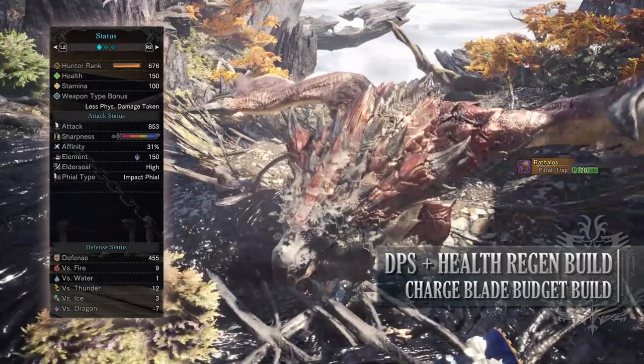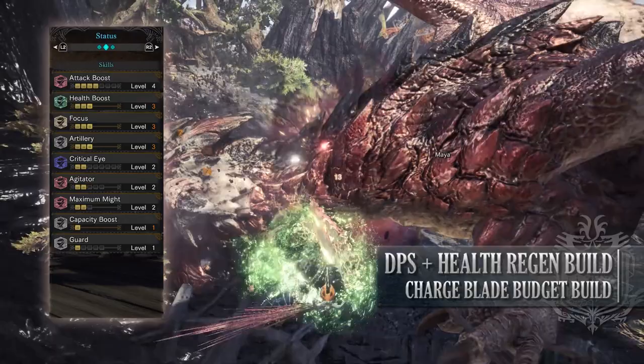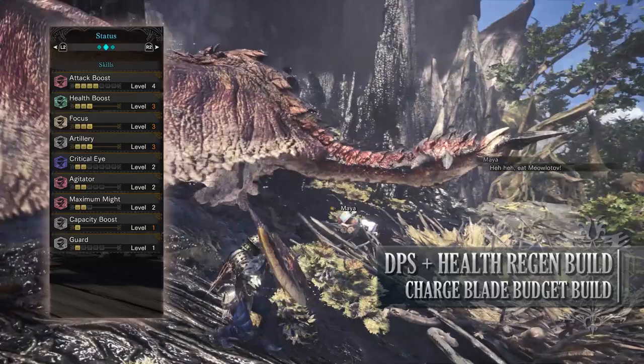As for your defenses, you have fairly high defense, especially against fire, but you're fairly weak to thunder and dragon. As for the skills, you'll have Attack Boost to level 4. Getting Attack Boost to level 4 is quite vital for most weapons as it not only provides you with that boost to your attack, but it also gives you an extra 5% affinity. Health Boost level 3, increasing our maximum health to 150. Focus level 3.